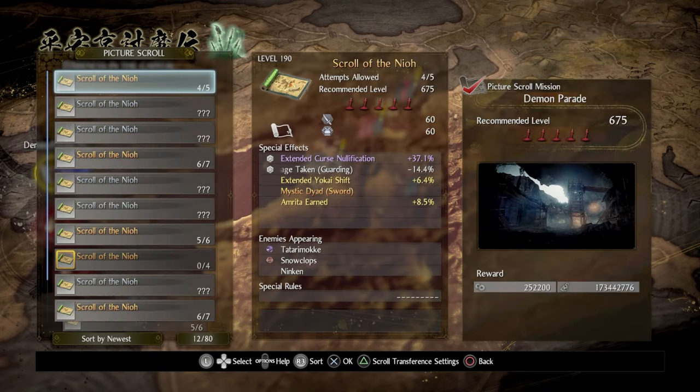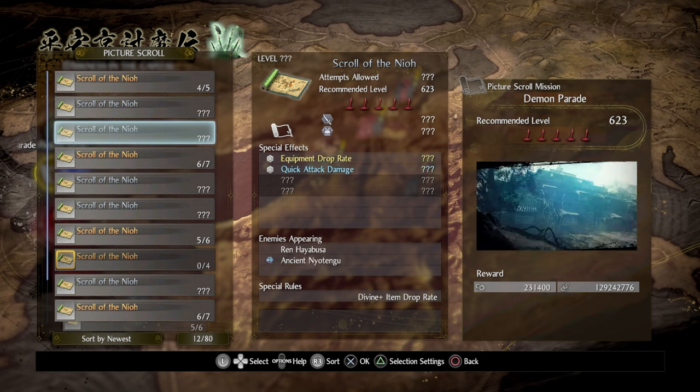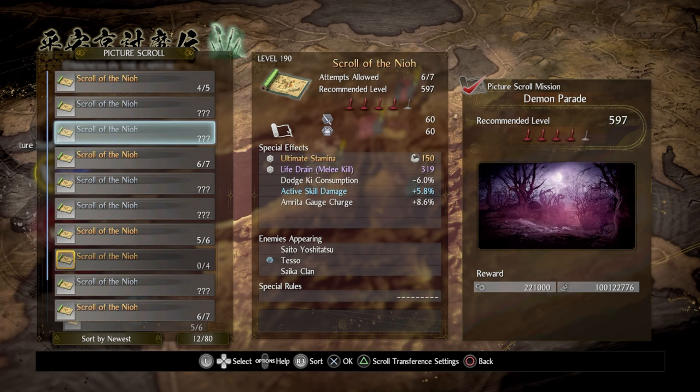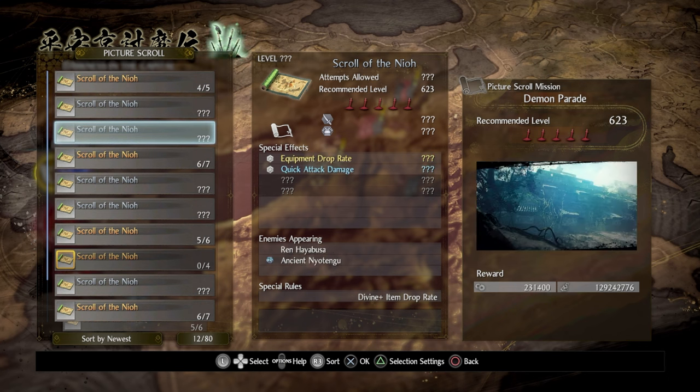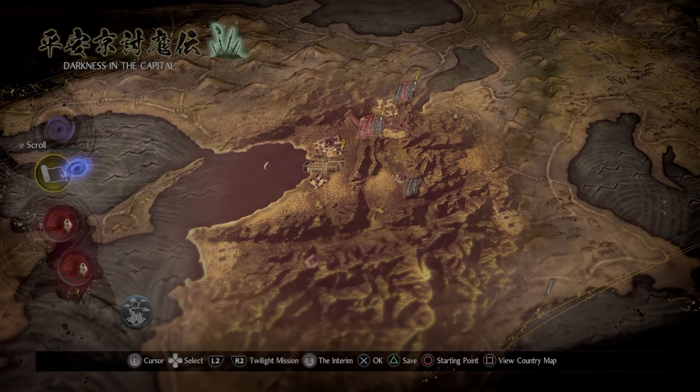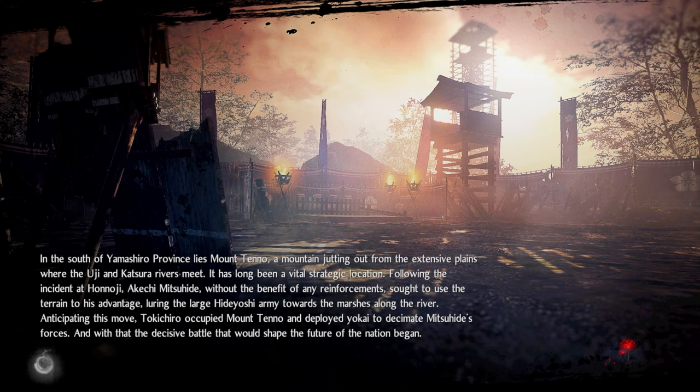We have this one here, for example, that is level 675, which is crazy - a crazy over-level for my character right now. Let's start with a lower-level one where we have to defeat Mr. Shivata, the boar man. Let's see what this one is about.